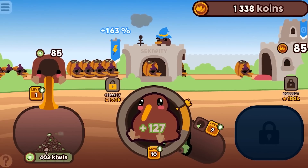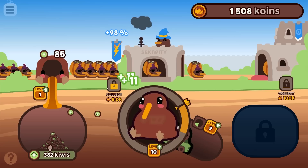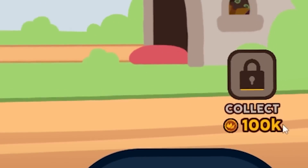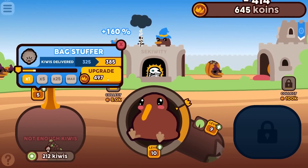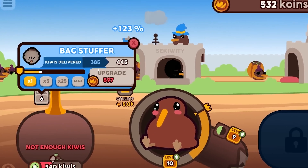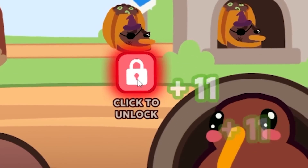I believe this is total coins collected, not a 5,000 coin cost — I just have to get 5,000 total. This one over here needs 100,000 total and then maybe I get the king. Let's upgrade the bag stuffer — I'll put all my coins into him, so now I'll send 385 kiwis every single time.